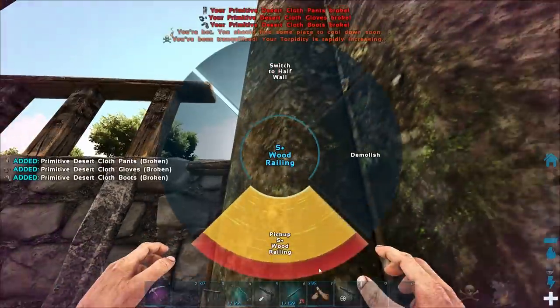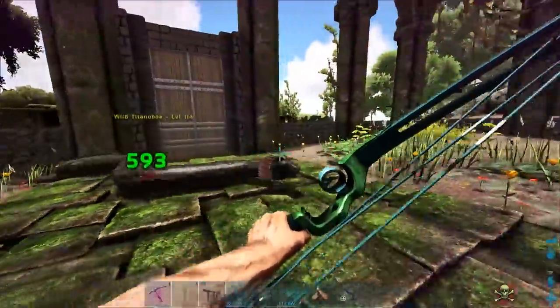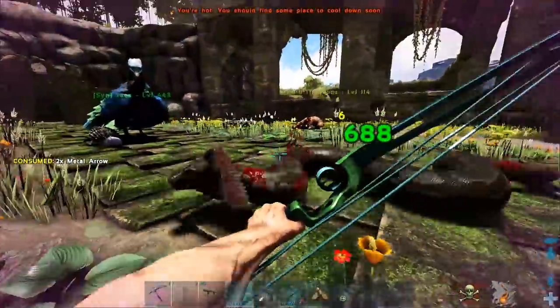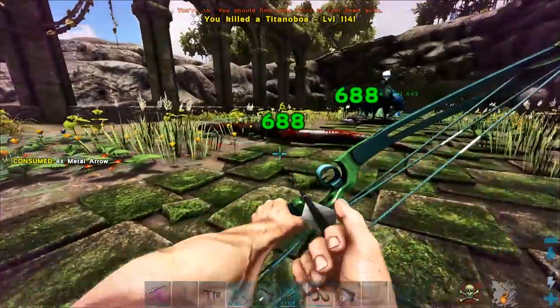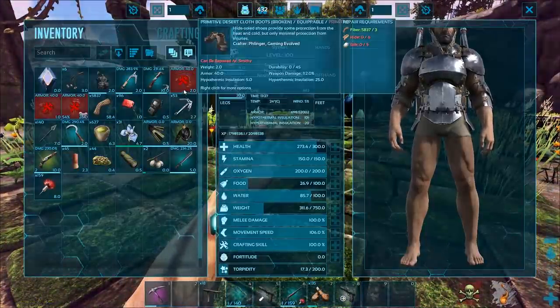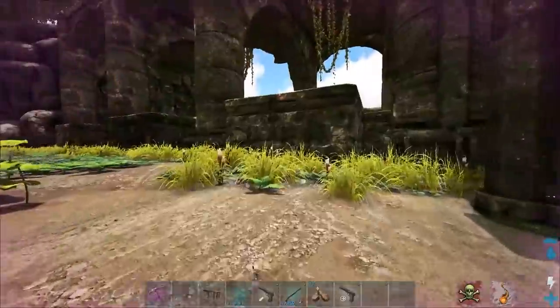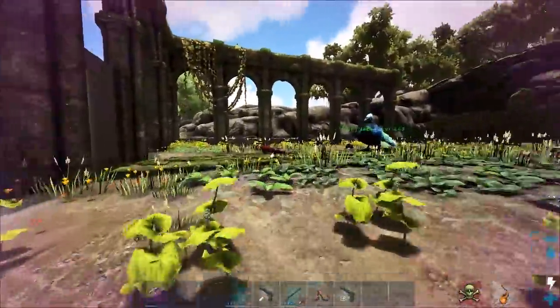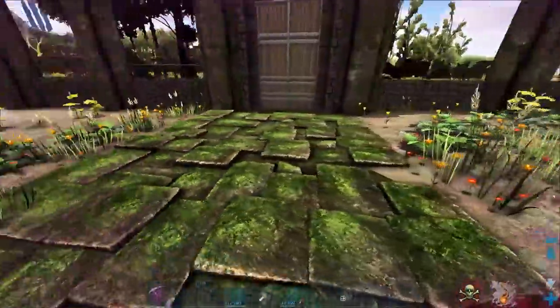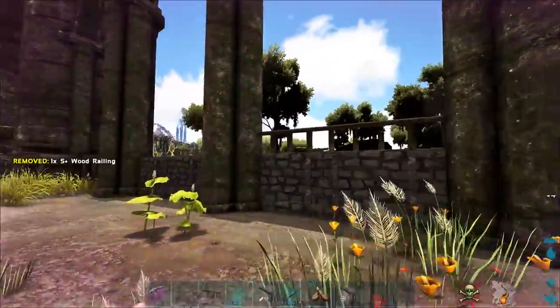A creature got me — two hits and it nearly broke all my armor. Get away from me! He came in over this way. Stupid snake, I hate those things.